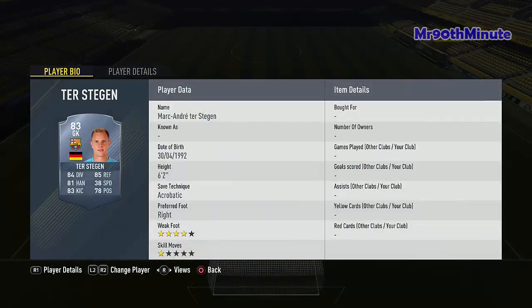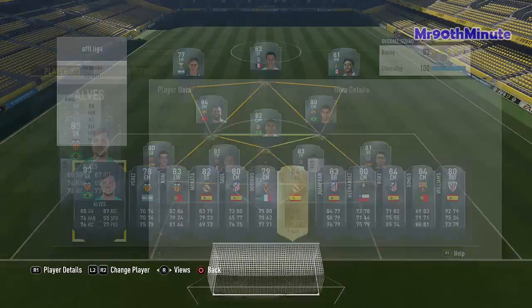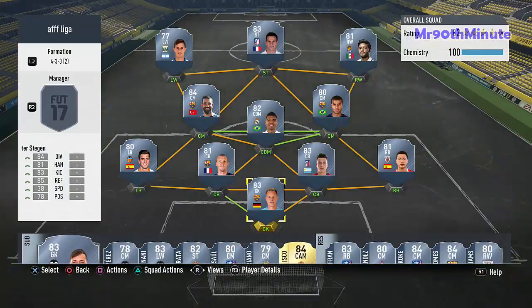You could go with Claudio Bravo, who goes for 1,700 coins, or you could go with Diego Alves — it's your choice. I prefer to go with Ter Stegen, that's just me. Now let's go to our center backs.